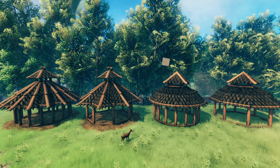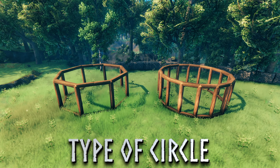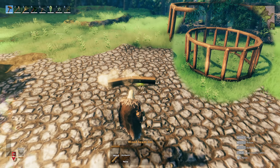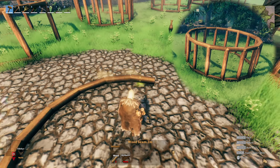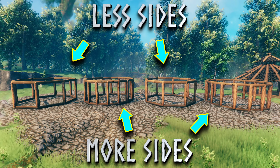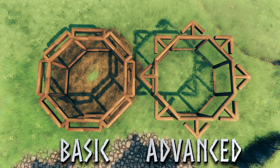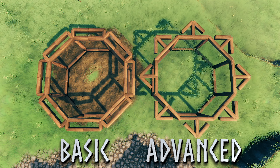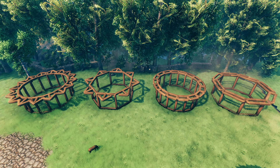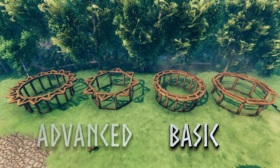With circular buildings you have 4 options for your roof, and a secret one at the end. You have 2 options for the type of circle and 2 options for the type of roof frame. You can angle your beams once each time to make a circular structure with many sides, or angle your beams twice each time for a circle with fewer sides. There are also 2 roof frame options: a basic 1 meter roof frame and an advanced roof frame.